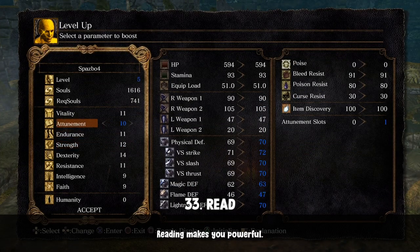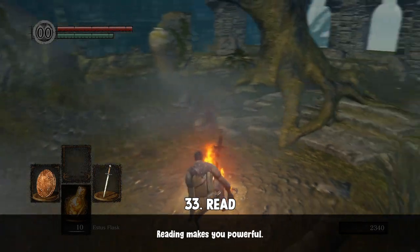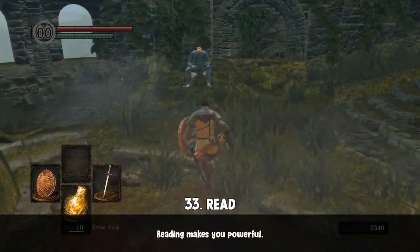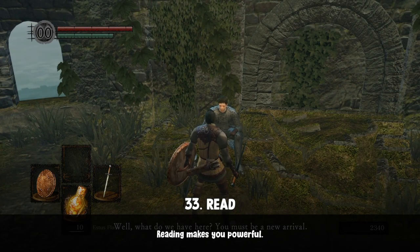The last tip I can give you is to read. Reading is a powerful skill, both in-game and in the real world. If you can read, you can think, and if you can think, you can defeat anyone who opposes you. Read item descriptions, ability descriptions, skills, weapons, armors, rings, story sequences, lore — read and listen. It's the best advice I could give.